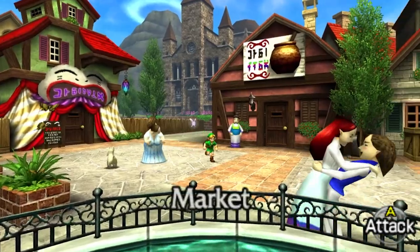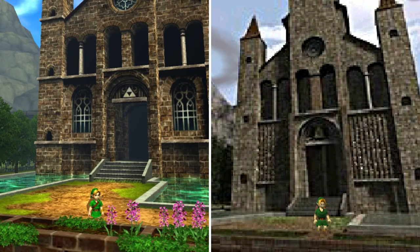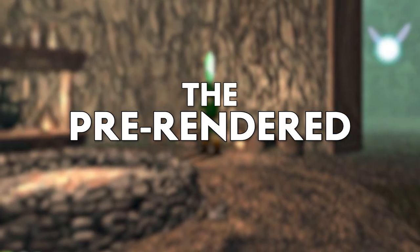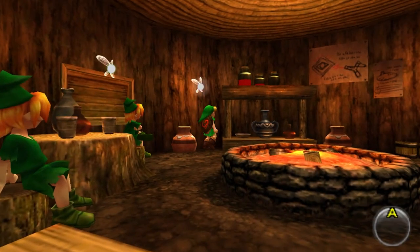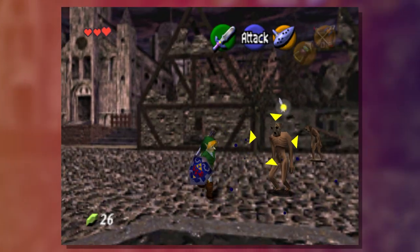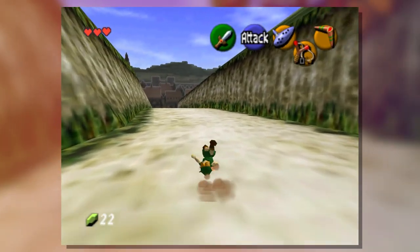Then you swap over to the 3DS version — and look, I understand that this looks better, but there is just something that was lost in translation, and I don't know what. The pre-rendered quality of these games is why I still swap between the N64 and 3DS versions for my yearly playthroughs. Be it these backgrounds, or the menus, or the items, there is just something about it that makes me feel good.